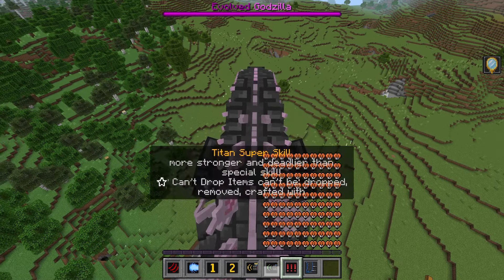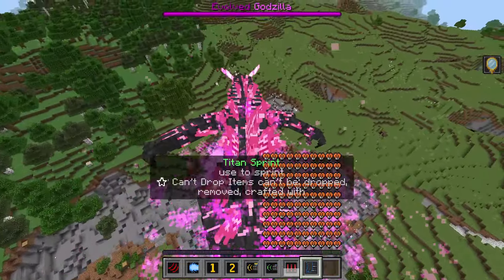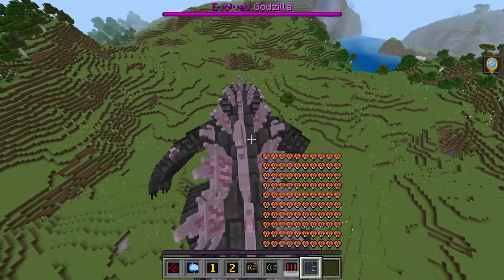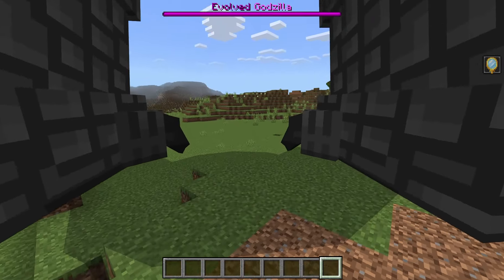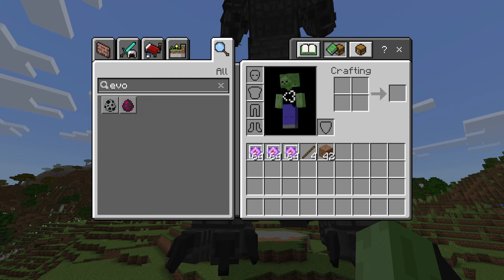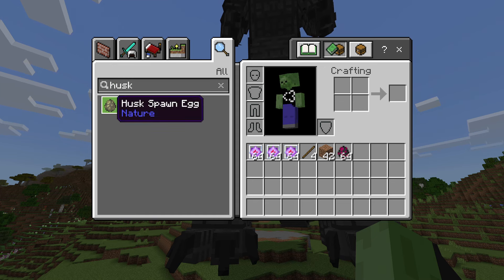I'm not sure what the difference between the two roars is, but I'm pretty sure one of them heals your health. We also have a titan super skill, which looks like a much longer-lasting and possibly more powerful atomic breath — look at all the damage in the surrounding area. The last ability is just a sprint, which lets you move a lot faster.